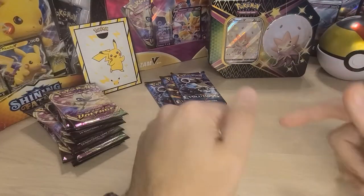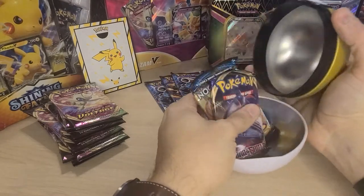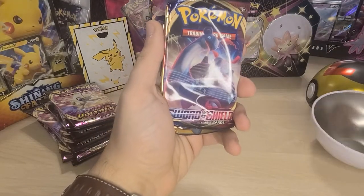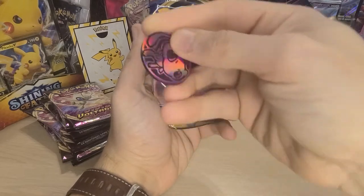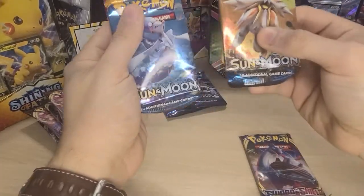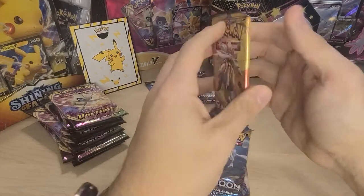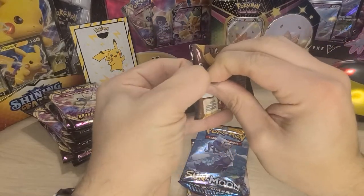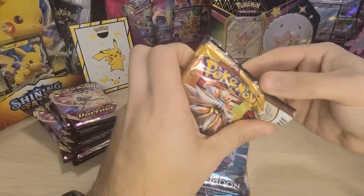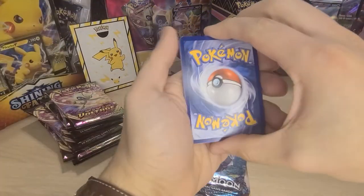And then we also got the reverse holo Charizard Spirit Link, so if I get the reverse holo Charmander today, oh my gosh, I'm gonna jump for joy. Then we got some Vivid Voltage packs as well. As always, let's jump right into it. I want to start with this boy right here. How's everybody's day going so far? Mine — I'm a little tired, so excuse my energy, but I promise you I will jump for joy should we get the big hitters today.